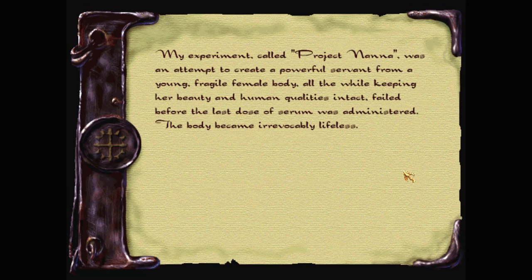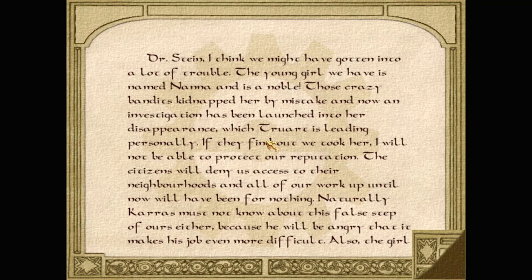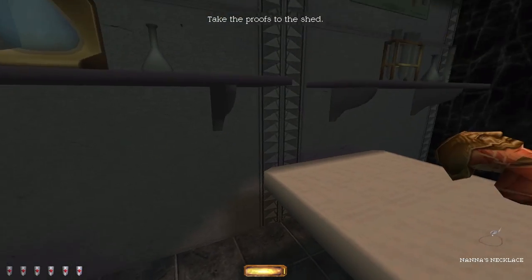'My experiment, called Project Nana, was an attempt to create a powerful servant from a young, fragile female body, all the while keeping her beauty and human qualities intact. Failed. Before the last dose of serum was administered, the body became irrevocably lifeless.' These Mechanists are just as bad as the Hammers - no, they're worse. 'Dr. Stein, I think we might have gotten into a lot of trouble. The young girl we have is named Nana and is a noble. Those crazy bandits kidnapped her by mistake, and now an investigation has been launched. If they find out we took her, I will not be able to protect our reputation. The girl knows too much, so I suggest we shut her up permanently. Brother Armando.' That is the necklace and the evidence. Take your proofs to the shed. Sorry, Nana.